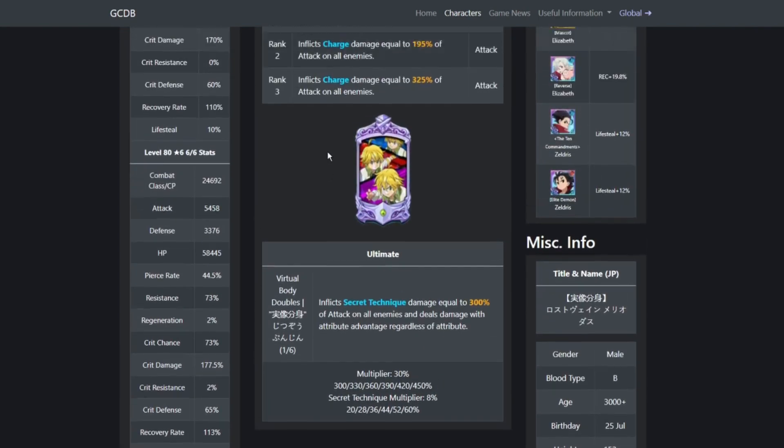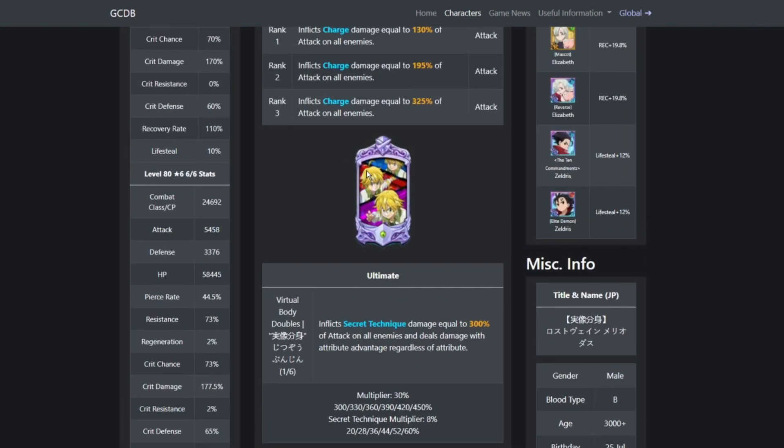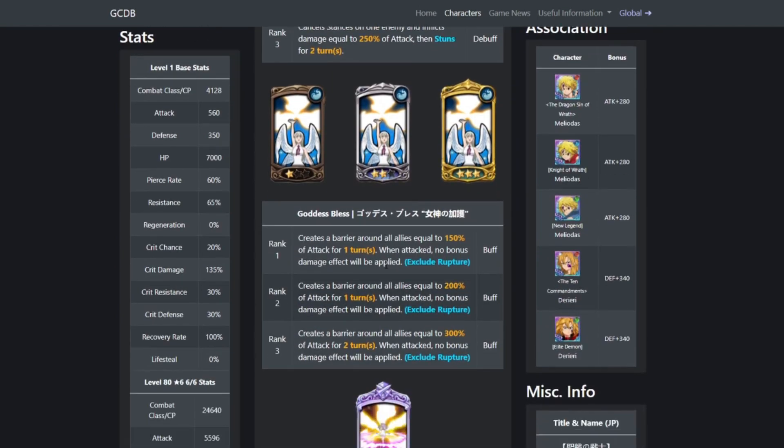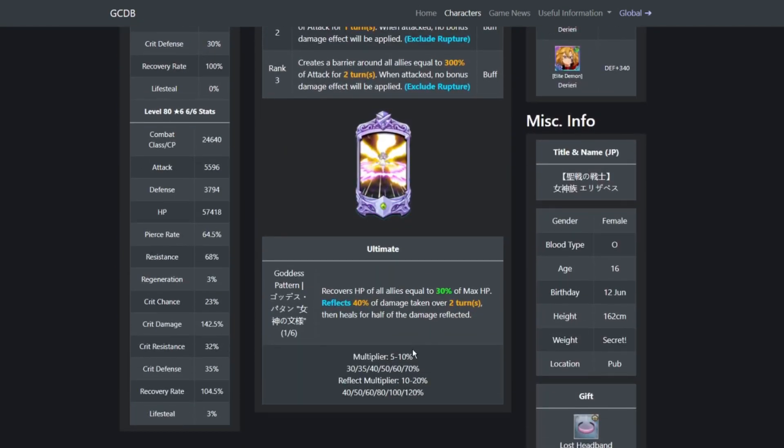I would recommend you actually get a dupe for Lost Saint Meliodas if you can from the banner. Now for Goddess Elizabeth, her ultimate multiplier scales — not as heavily as Lost Saint Meliodas — but a 6/6 Goddess Elizabeth is very powerful. If we look at her multiplier, it goes from 30 to 35, 40, 50, 60, and 70.